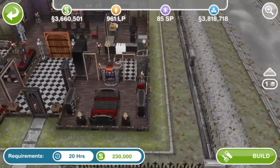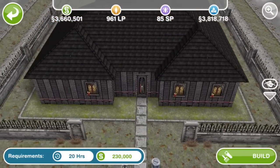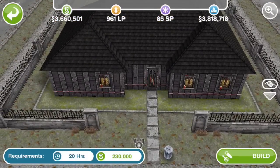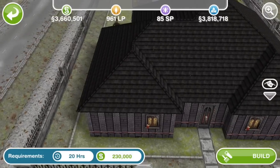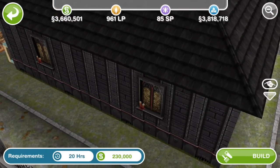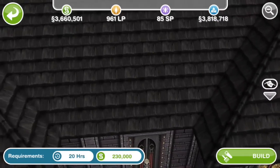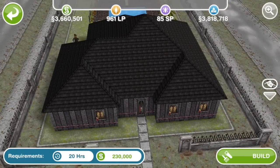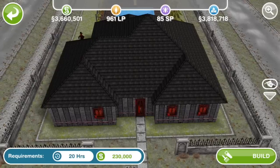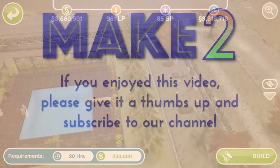From the roof view — the walls aren't special, but the windows you can buy in the home store. Hopefully you enjoyed this walkthrough of the Ghost Hunters quest. Please let us know in the comments what you think, and feel free to subscribe to our channel if you're new, because we've got plenty of Sims Freeplay videos on the way. Thanks for watching!